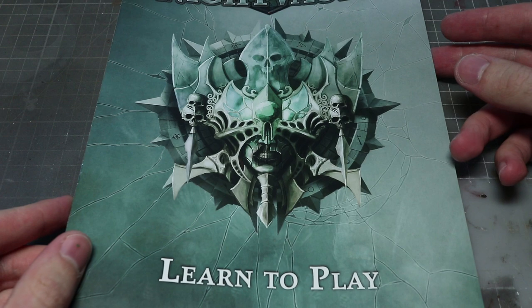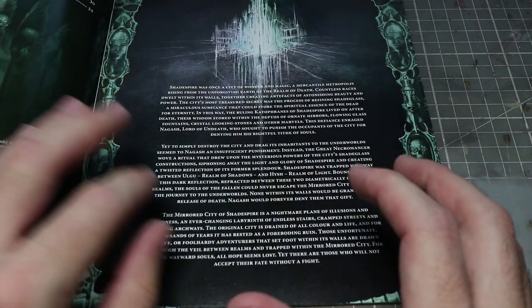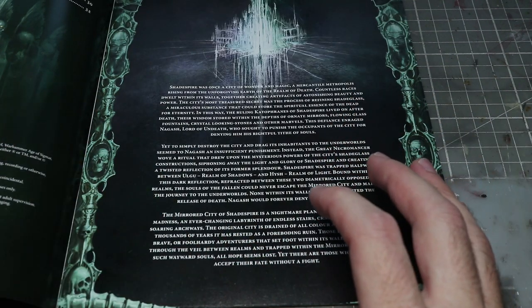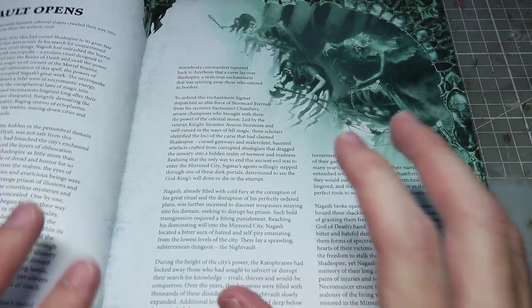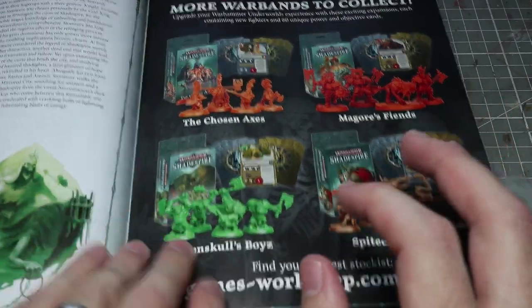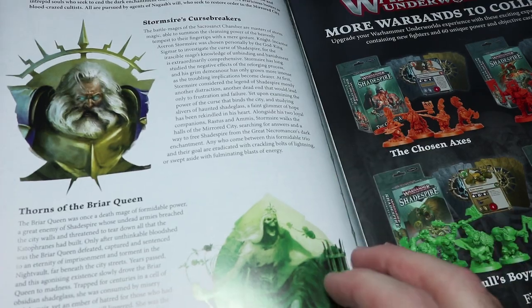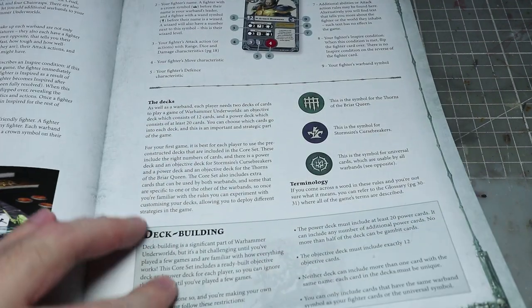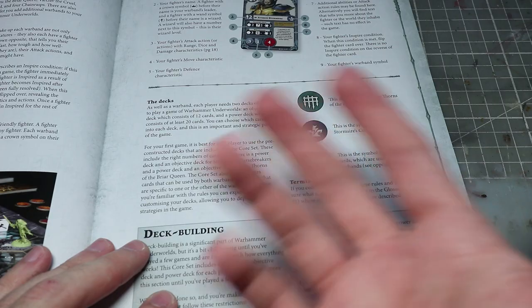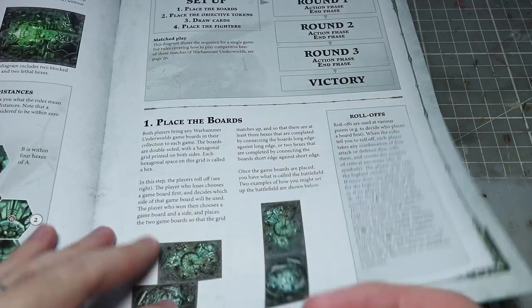Next up we have the main rulebook, which contains the more substantial rule set for Warhammer Underworlds. It includes background on the city of Shadespire, introduces the Night Vault opening and the new Night Haunt miniatures, and details the two factions: Stormsire's Cursebreakers (Stormcast Eternals) and the Thorns of the Briar Queen. There's also advertising for other warbands, and the rules go into greater detail on specialist rules found on miniatures and cards.